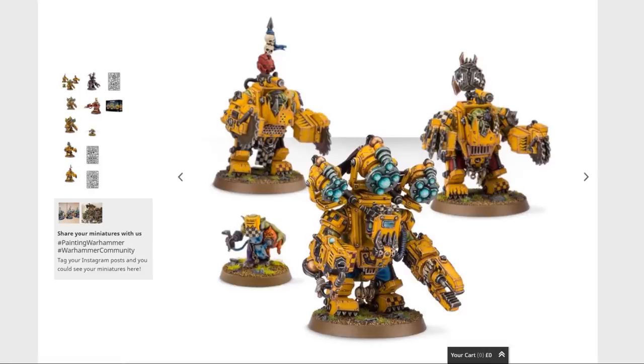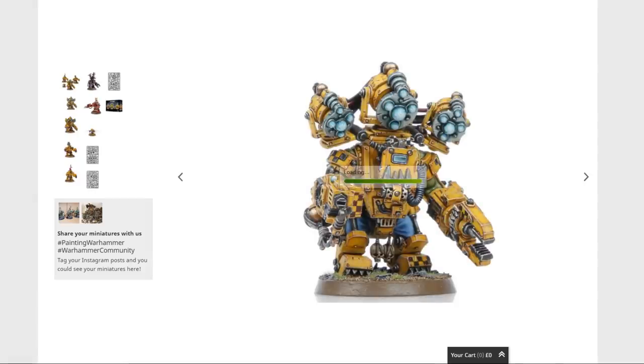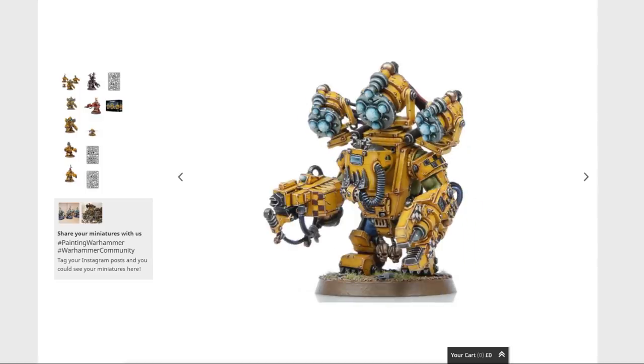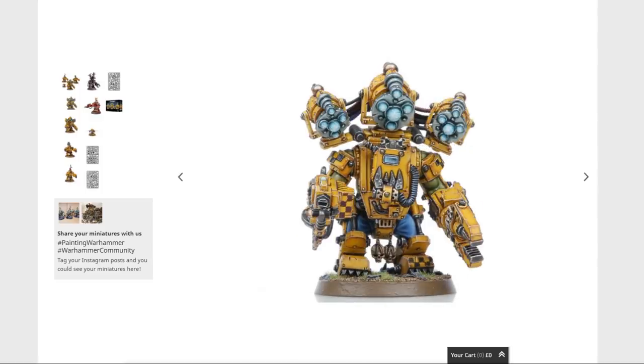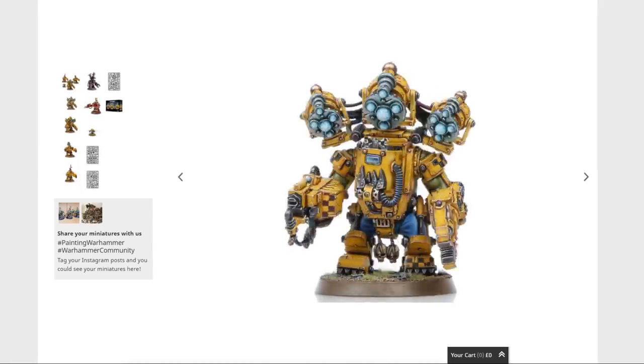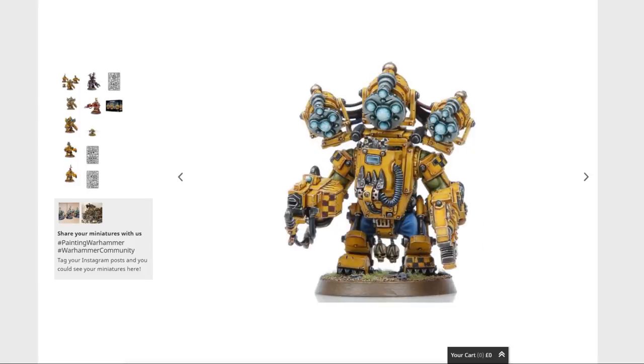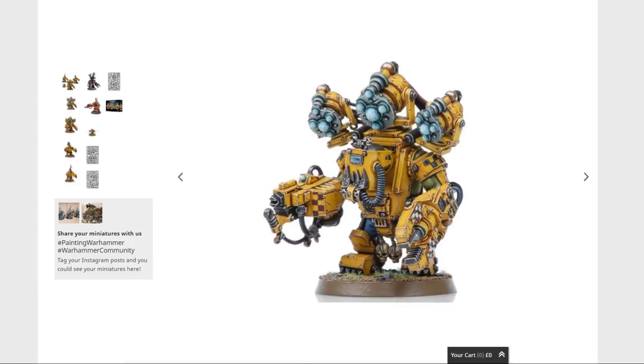The Big Mek in Mega Armour — I quite like it. I do like that variation of it. It's a bit top heavy, but then again it's Orcish so does that really matter? I think it's a decent looking model. It's definitely going to look extremely clunky next to Ghazghkull with the big massive guns on top of him, but it does look cool. It looks very mad scientist — mad engineer, I guess. But that's what you want, isn't it?